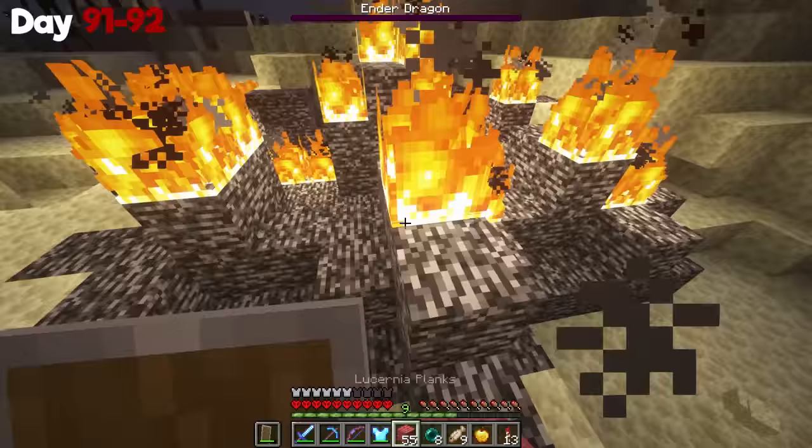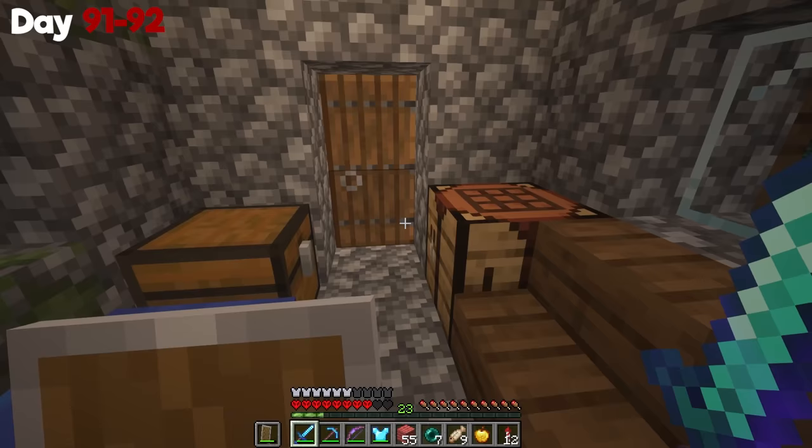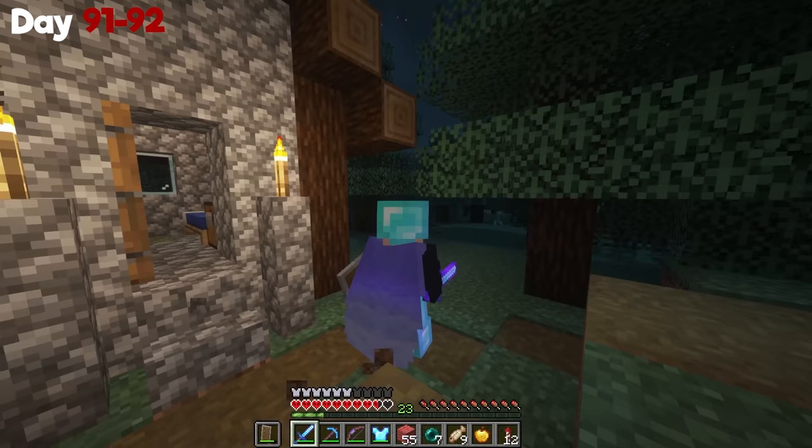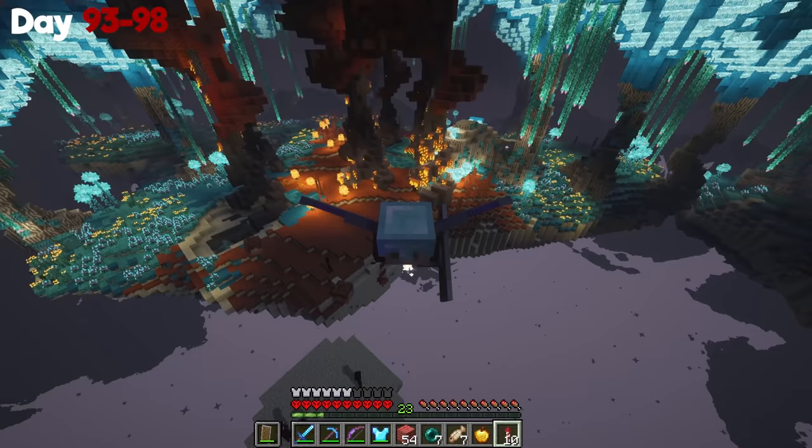We killed the ender dragon with a trick shot! In this clip, I was actually trying to put out the fire so that the XP didn't burn, because I didn't know if it would or not. And I got trapped in bedrock, which means I had to pearl out — and I got hit into the portal, and now I'm in a village and I didn't even get any of the XP. Which means for the next five days, I had to travel all the way back to that dragon just for the EXP. I guess it's my fault for wanting XP.